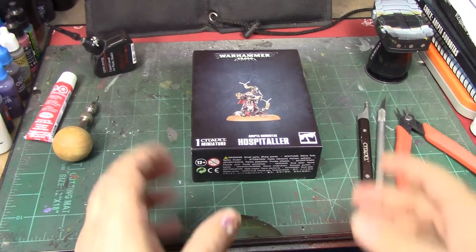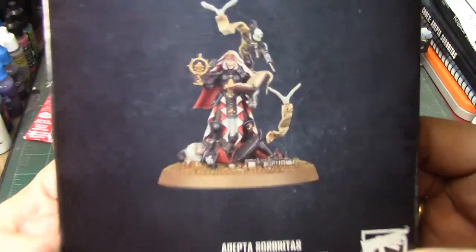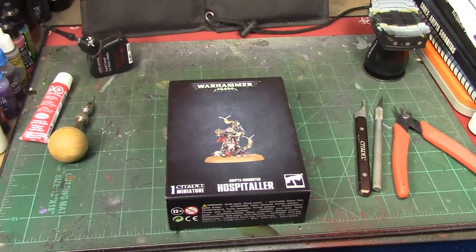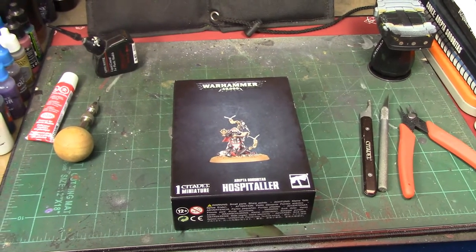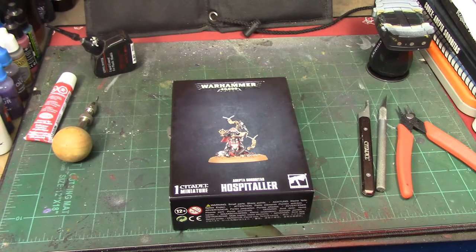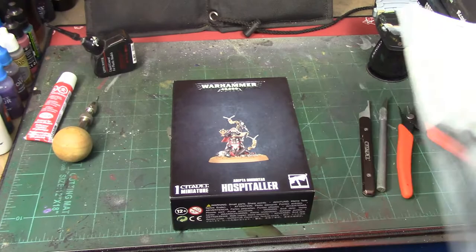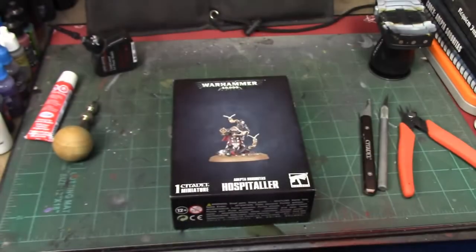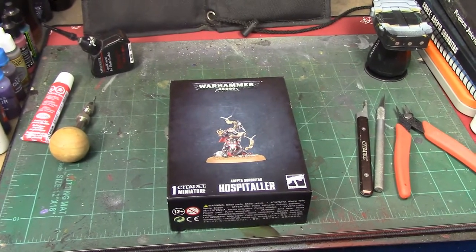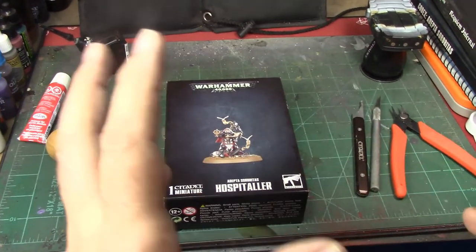All right brush monkeys, we're back and this week we're taking a look at the Adeptus Sororitas Hospitaller. This figure was sent to me by a fan — I told you I wasn't gonna forget about you. I did a PSA almost a year ago saying I had gotten it in the mail with a gift receipt that says 'from a fan.' I don't know who sent it, but whoever sent it, thank you so much.